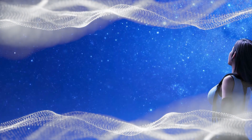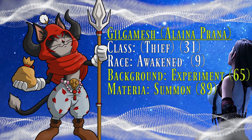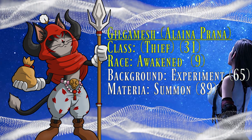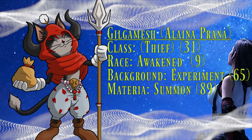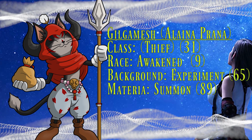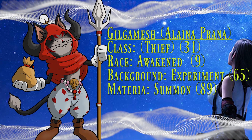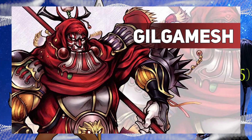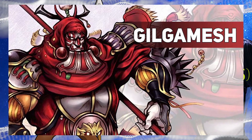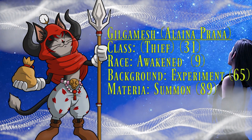The wackiest character might be my wife's, who we couldn't immediately figure out what to do with. She rolled really bad in her race and class, but really well with her materia summon and her experiment background. So we decided that she was actually a sentient plushie with the summon materia stuck into it to give her life. Alex did some research, and she thought it would be fun if she acted like Gilgamesh from the other Final Fantasy games — so she's basically the Gilgamesh summon stuck into a plush body, and we rolled her up like a spellblade with some vague stealing abilities.